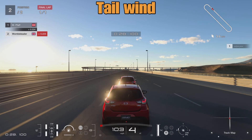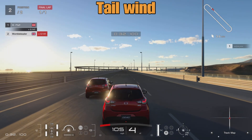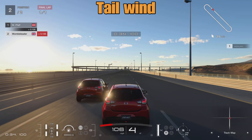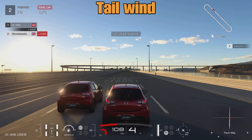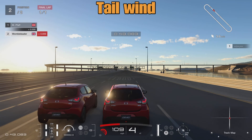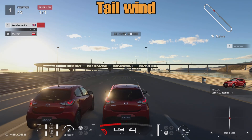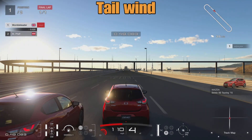With a crosswind it was 2000 meters before we were able to get alongside the other Mazda Demio. With a tailwind, as we start to pull alongside, it's going to be around about 1800 meters. Right on the 1800 meter mark. So with a tailwind, the slipstream is boosted a little bit compared to a crosswind.